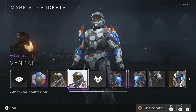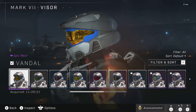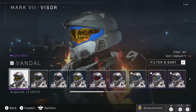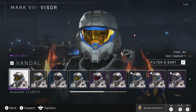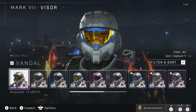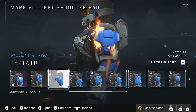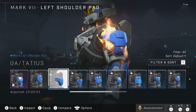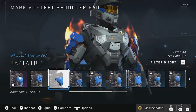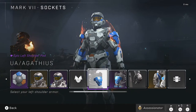Moving over to visor colors — Vandal was the only visor coating color you were able to get, and it was unlocked by completing the Ultimate Weekly Challenge week one. Moving over to shoulder pads — this one was available for those people who completed the Winter Contingency and got to the tier it was on, somewhere in the middle. They have it broken up where you get the left one, then the right one.